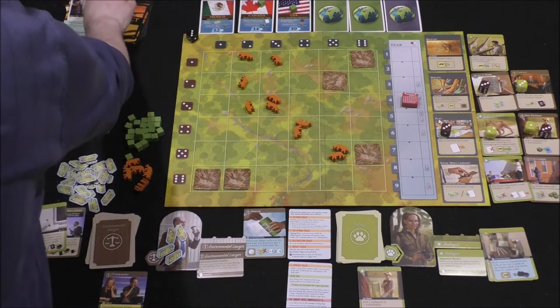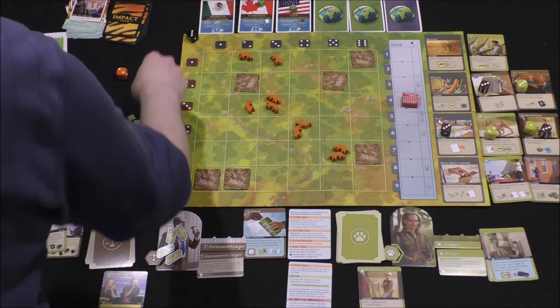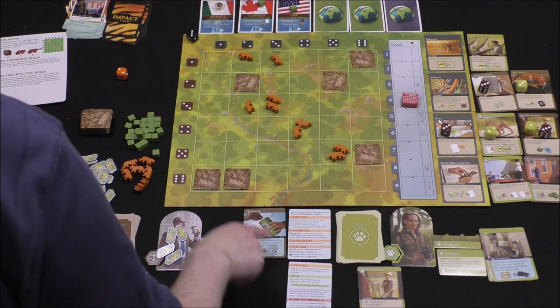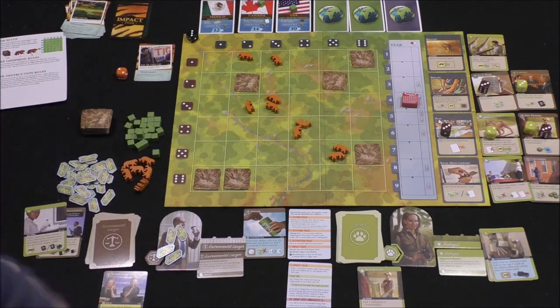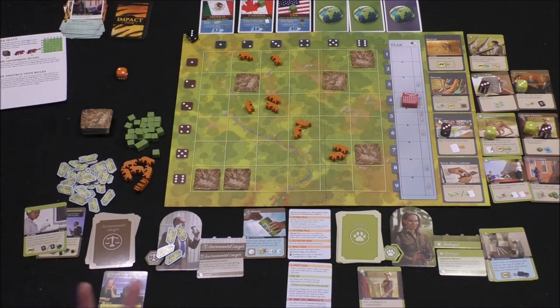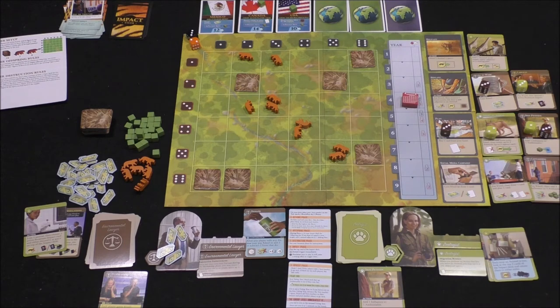Impact: tiger sighting card. It triggers persistent effects — none in play, so draw another. The next card says: any one player may pay three million to discard one active persistent effect. I've got money but there's no effect, so nothing happens. Interestingly, there are no ambassador cards revealed that directly relate to tigers surviving — we'll see. We only need four yes votes on normal mode, so we focus on what's achievable. Now it's Natalie's turn.